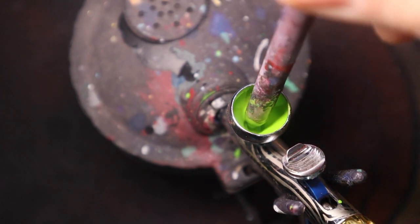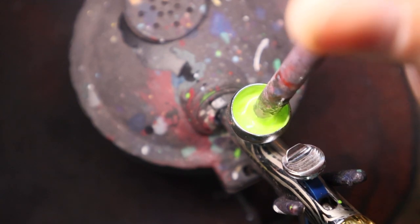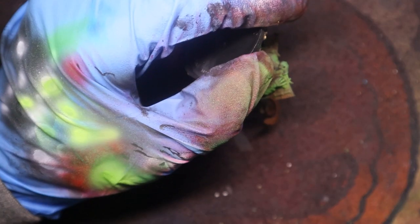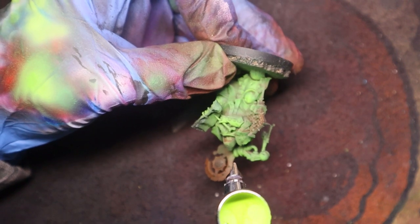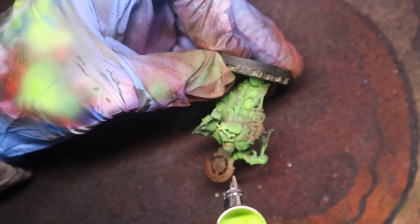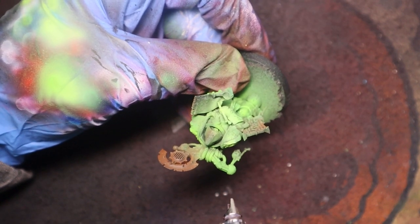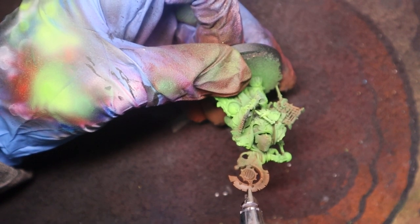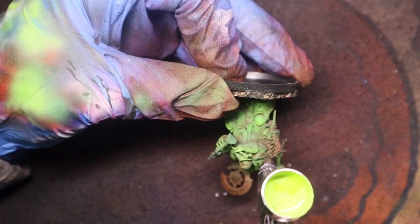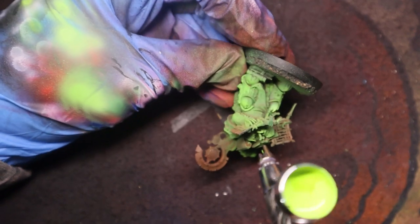It's going to get this model super bright looking, and then we're going to add a filter over just to bring all the layers together and make it look cool. With this one we're just picking smaller areas, trying our best not to cover up our previous colours, just picking out spots where we want it to be the brightest. Super cool colour combinations — definitely really sickly and toxic looking, nice and bright. There'll be so much contrast on the model.